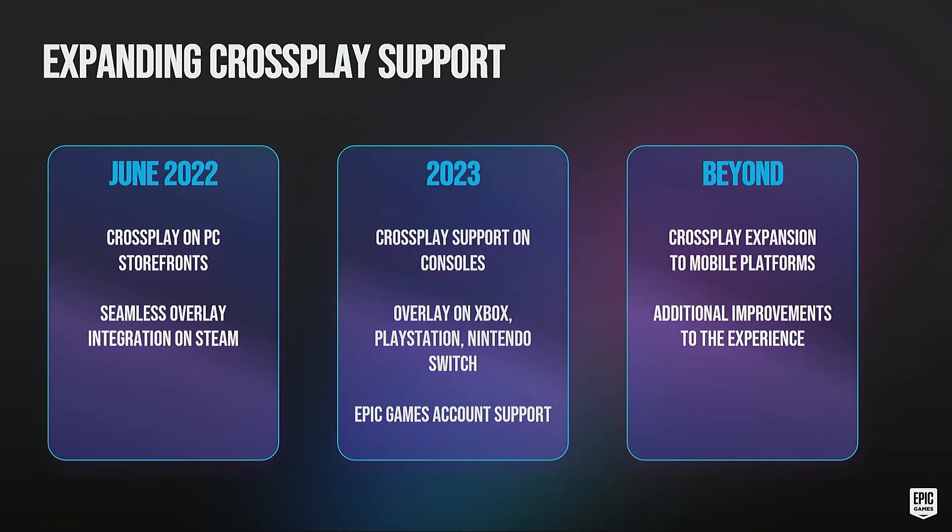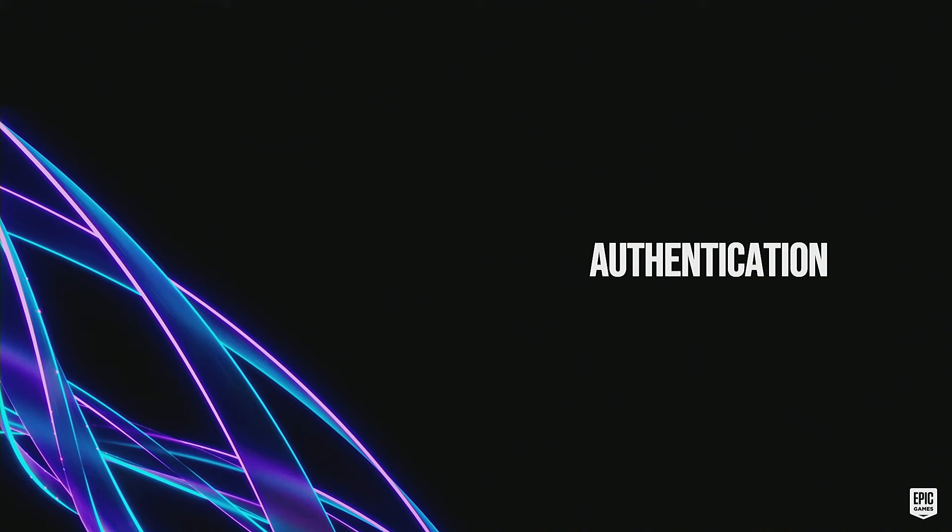Last year in June, we released SDK 1.015, which enables all the cross-play functionality on PC — including the overlay where you can integrate on Steam and have Steam and Epic friends show up in the same interface. This year, we're working on expanding that functionality to consoles with the same overlay and Epic Games account integration. Beyond that, we'll take it to mobile platforms as well to round out our platform offering, along with general improvements.